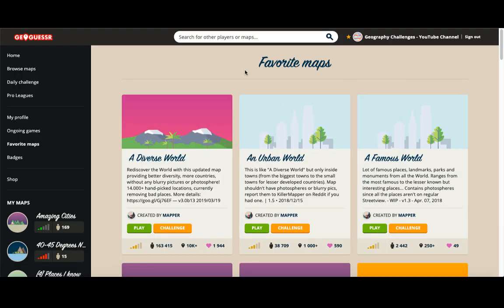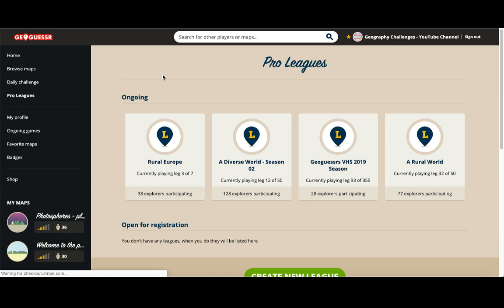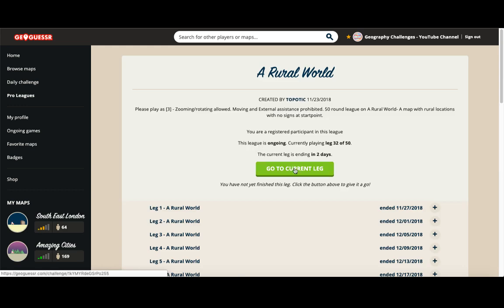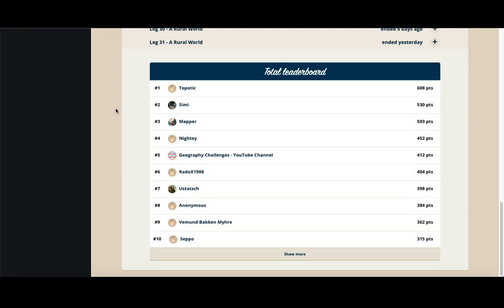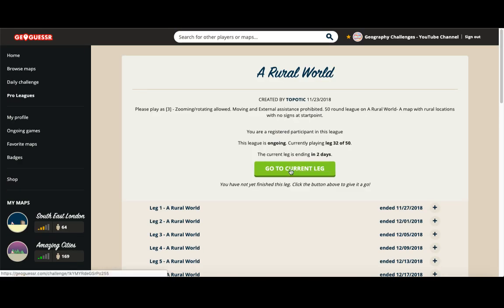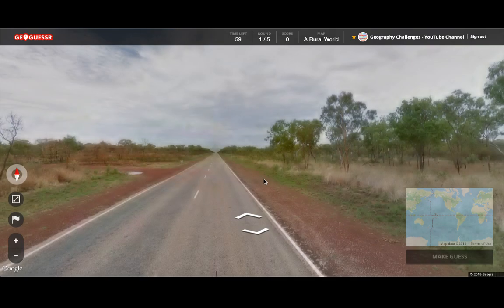Hello again. Sound quality might not quite be what it usually is because I'm recording in a different room, but hopefully it's okay — I'll try and make sure it's better next time, I've just been having a few issues with it. So I'm going to do the current leg of the Rural World League, which has been going on for a while. I'm on leg 32 now — basically no moving, one minute per round, starting in rural locations with no signs or particularly obvious clues, so it's pretty hard. I'm 5th at the moment and I've played every leg. Let's see how this one goes — generally a bit of a mixed bag.